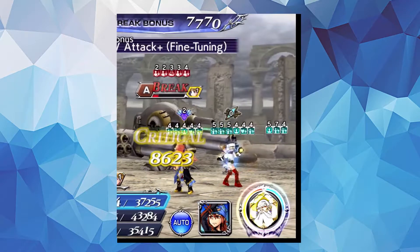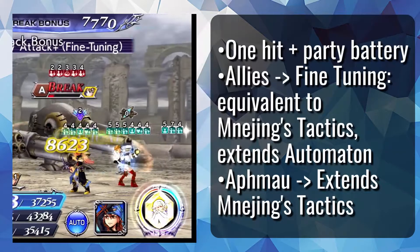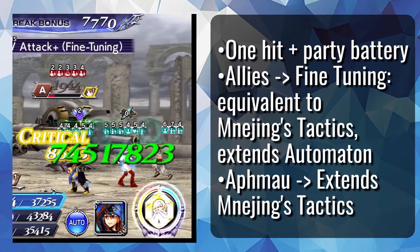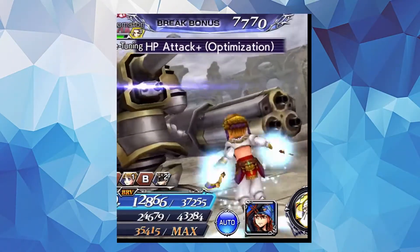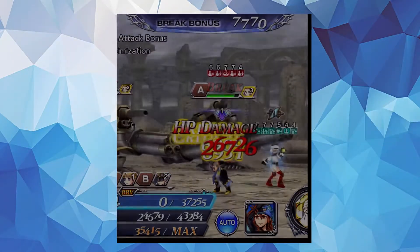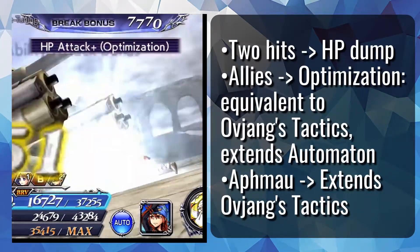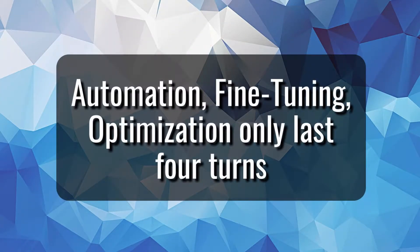While Aphmau is buffed in any fashion, her basic attacks are enhanced to Brave Plus Fine Tuning and HP Plus Optimization. Brave Plus Fine Tuning deals 1 hit, batteries the party, and applies Fine Tuning to allies, which is a frame buff with the same effects as Meneching's Tactics. HP Plus Optimization deals 1 hit before an HP dump and applies Optimization, a frame buff with the same effects as Oviang's Tactics. These buffs don't last very long, so turn stealers like Vayne and Lightning don't actually work that well with Aphmau, but at the very least these buffs are very easy to reapply.